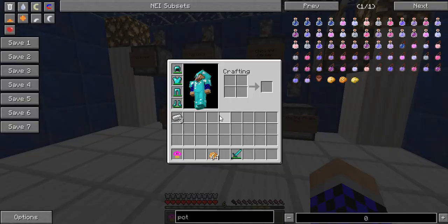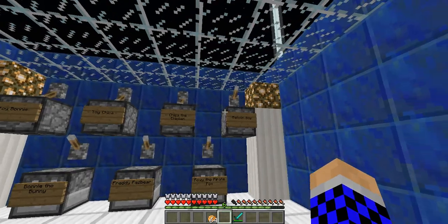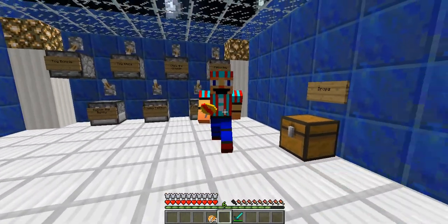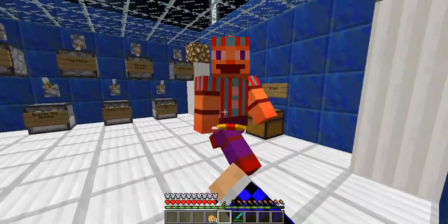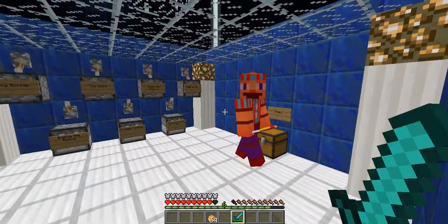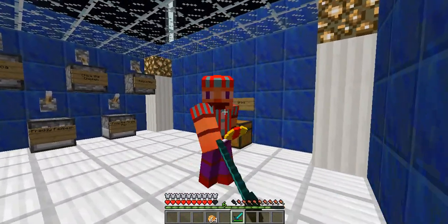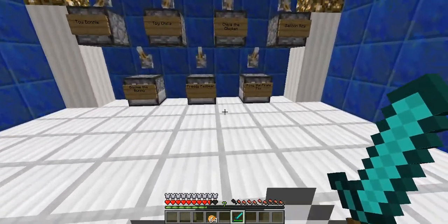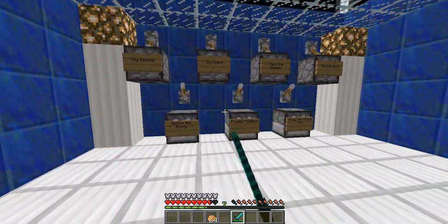Let's move on to Balloon Boy, which does a normal amount of damage. He's holding his little balloon. He needs a lot of health to kill. Damage indicators hasn't been updated yet, so I'm sorry I can't show you guys how much health they have.